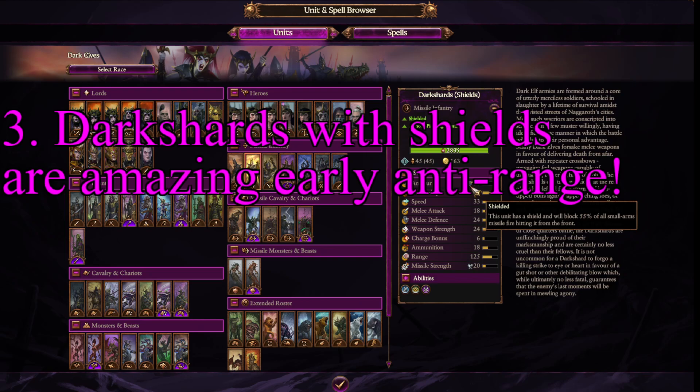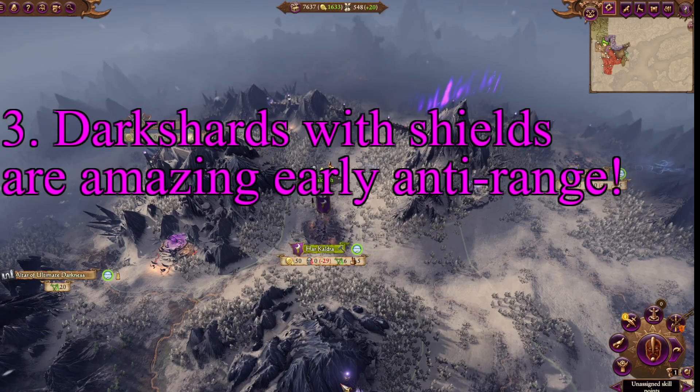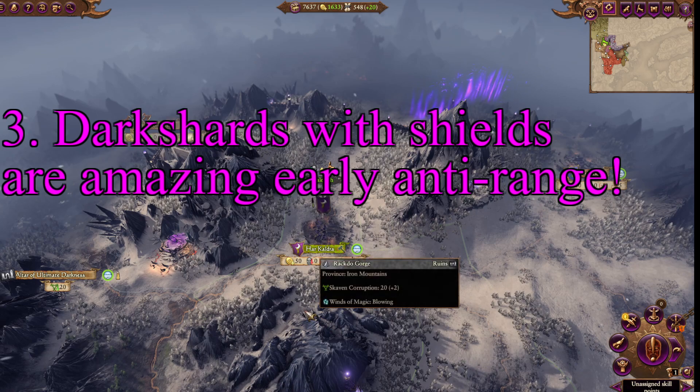Now, of course, you have slightly less range, which can be improved through tech, but this is armor penetration with a shield on an early ranged unit. It counts as a level 2 ranged unit, but it's arguably getting closer to level 3 if used properly. Use them in your armies, especially if you're fighting any faction with range — it's a really easy way to stomp early High Elf armies.